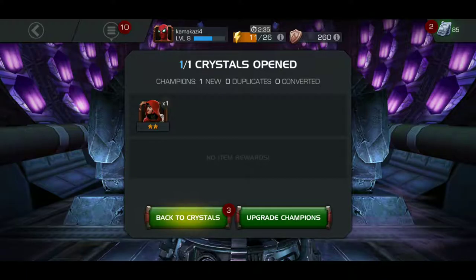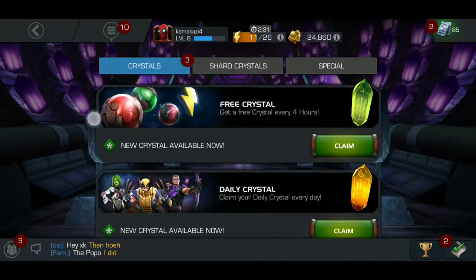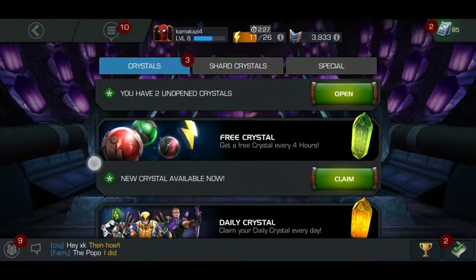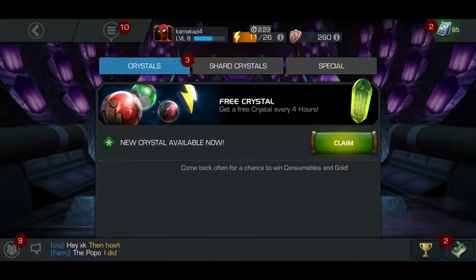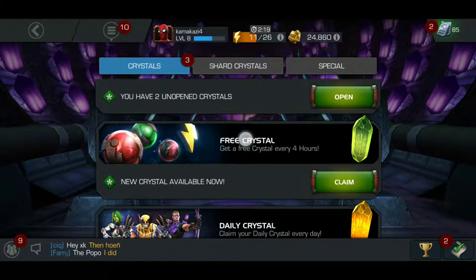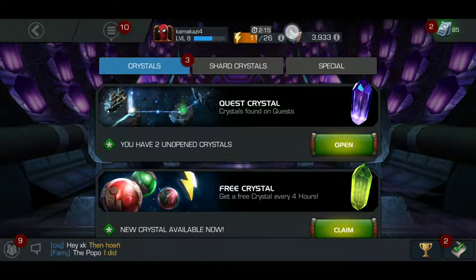I have yet to get a three-star hero, so I'm kind of disappointed about that. I kind of already have my team formed, but the crystals usually work the same way. You also have certain items related to your health: the green orbs revive you, the red orbs restore some of your health, and the little lightning thing revives your stamina.